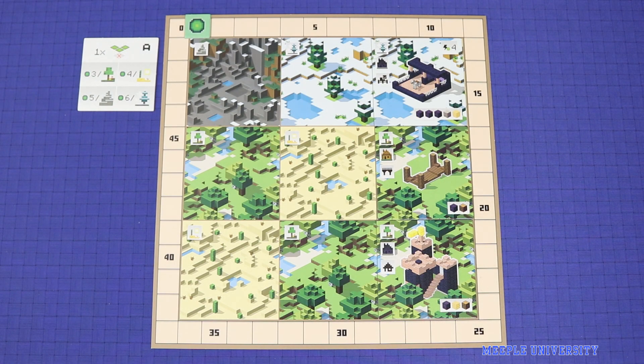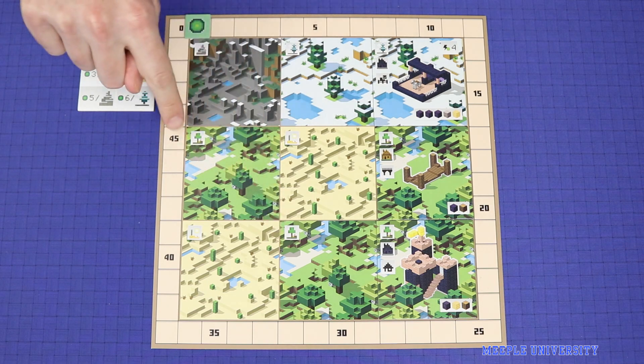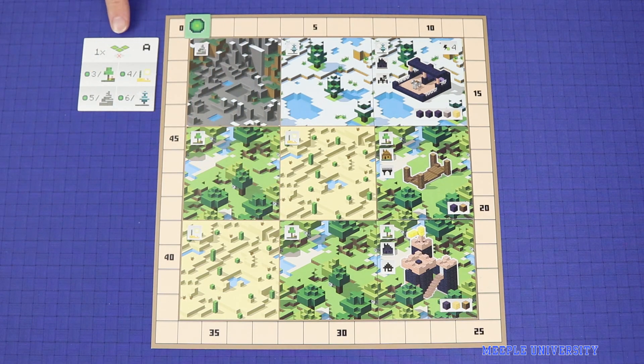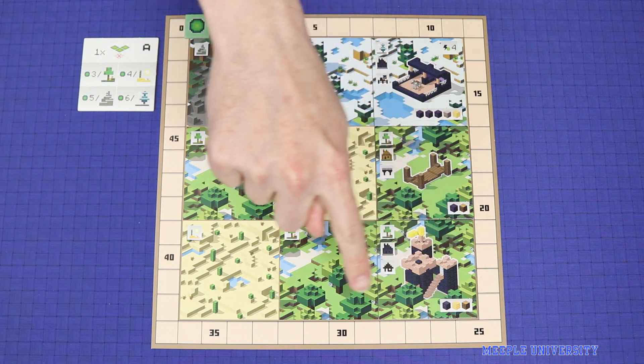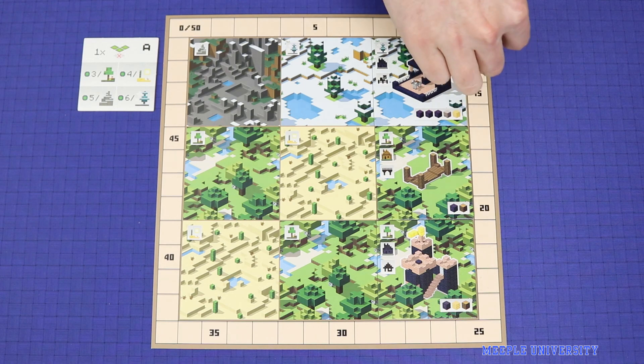Each of the three scoring phases works in a similar way, but in each one you'll be scoring a different feature of what you've built. In the first scoring phase, you'll be scoring your biomes, represented by the colour of the square or the icon in the top left corner. Find your single highest scoring cluster of matching biomes — this includes pre-printed biomes without buildings on them. For example, a cluster of three forests is worth three points each for nine, while a cluster of two snowlands worth six points each totals 12, so the player gains 12 points.